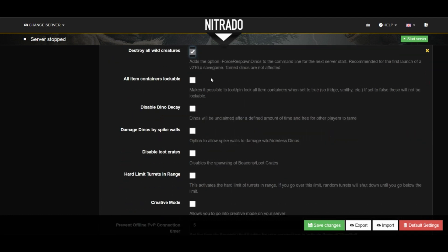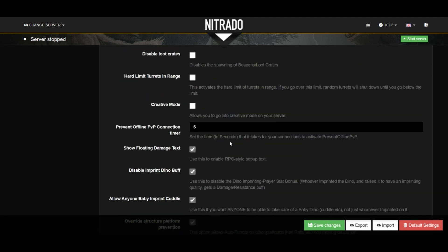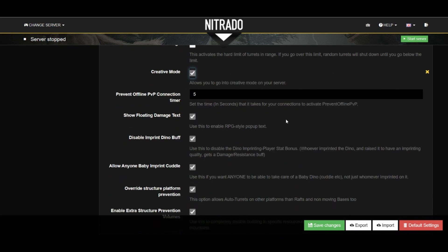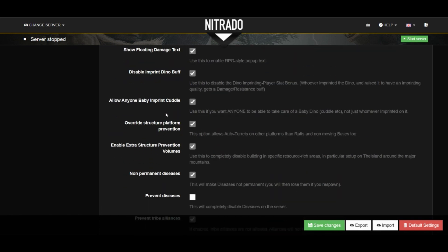As we go down here, there's just more random settings that you can see. Creative mode, for example, is a checkbox here that you could activate for the admins or yourself. I personally like the floating damage text in this section. And then we actually do want to uncheck the disable imprint buff setting — I kind of scrolled right past it. But otherwise, I don't change these settings much at all.